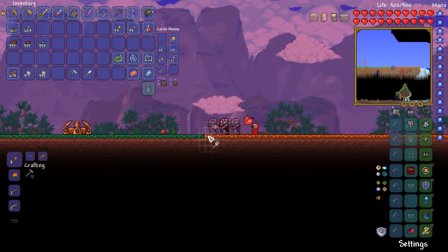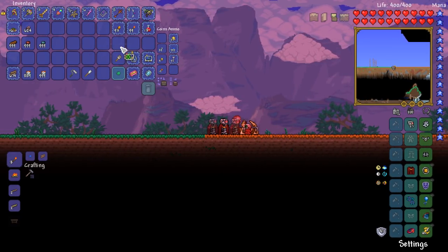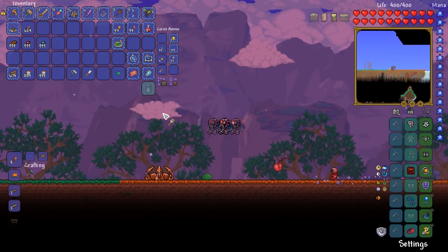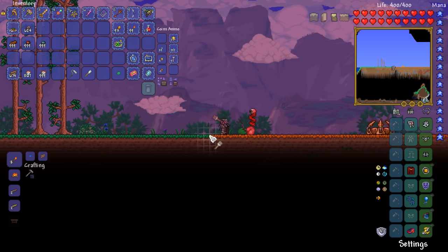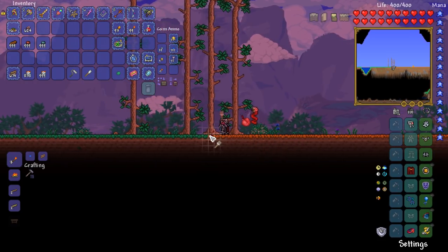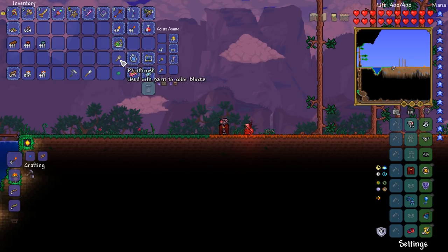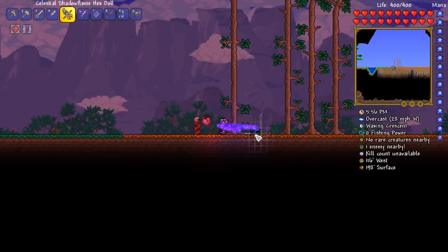Now the fun begins, ladies and gentlemen. We are now placing down the orange grass. I don't think I've ever done this before - this is literally the first time. Look at that, even the plants that grow out of it are also orange - that is fan-freaking-tastic! There is of course the Architect Gizmo accessory which we could have potentially used to do this a little bit quicker, but we don't sadly have the resources for that. The element we're missing is actually the brick layer, which you do get from the travelling merchant, but sadly we don't have it.